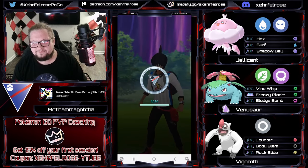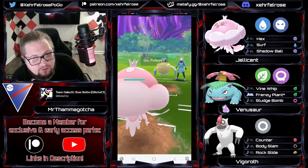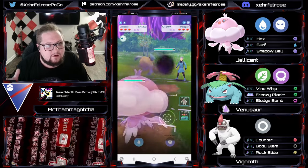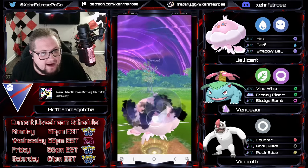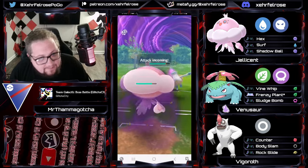That's a tip you can bring home with you — sometimes when a game is going real bad, all you have to do is put two shields on whatever's in the back and sometimes that's all. And if you don't win — if they have a hard counter like Skarmory for the Venusaur — then you just weren't meant to win and you have to move on. And that's okay — it happens to everybody.